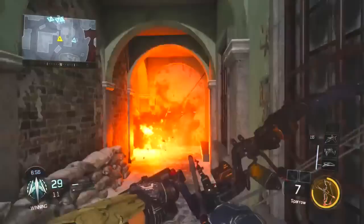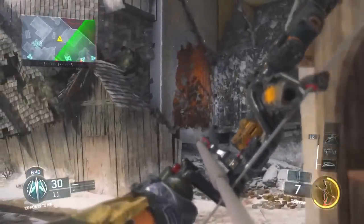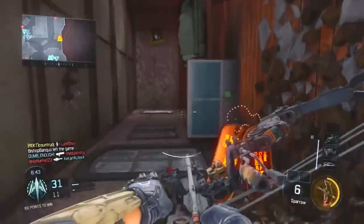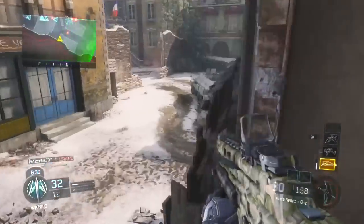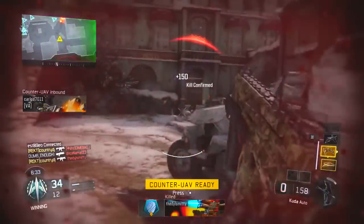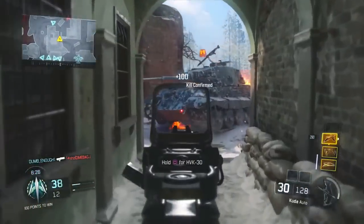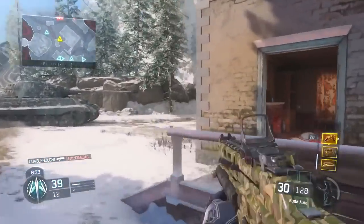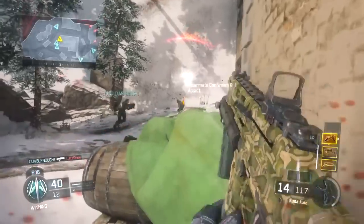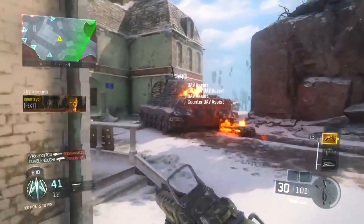On top of playing Kill Confirmed, I found another way to get more XP. If you look at the right of the screen where my Score Streaks are, you'll see I'm running UAV, Counter UAV, and Lightning Strike. The streaks are actually quite close together in terms of points, so as soon as I get my UAV, a few points later I get my Counter UAV. Every time someone gets a kill while your UAV and Counter UAV are up, you get assist points — so you'll get your Lightning Strike just from assists. It just keeps cycling through your streaks and you keep getting a lot of assist points, which gets you more and more XP.